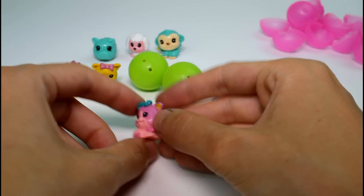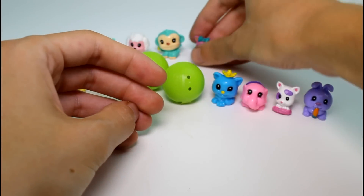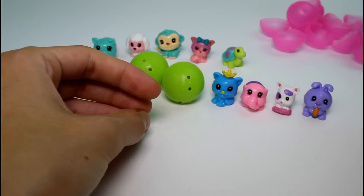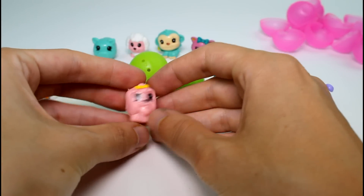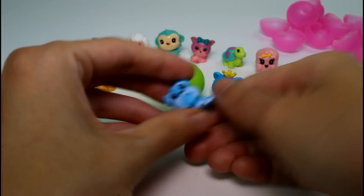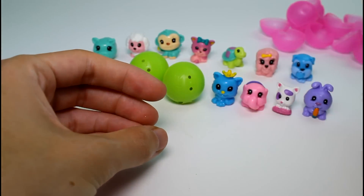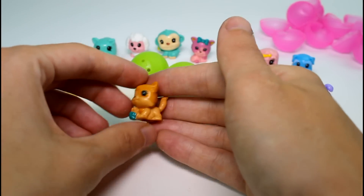And then we have this kitty, which is that same kitty except in pink — so adorable, I love Squinkies. And then we have a turtle, a little turtle. Then we have this little furry fuzzy doggy — she's the pink one, we had the white one last time. And then we have a little blue puppy — look at him, so adorable! And then we have this kitty who's playing with a ball of yarn. I love her colors, she's gorgeous.